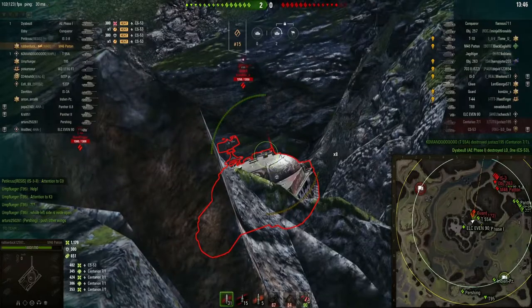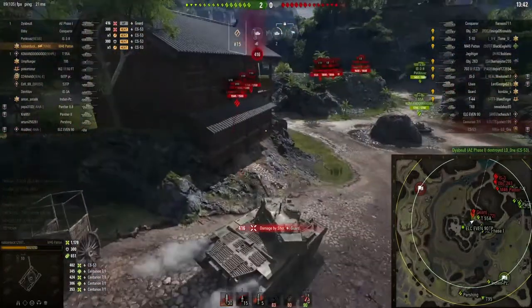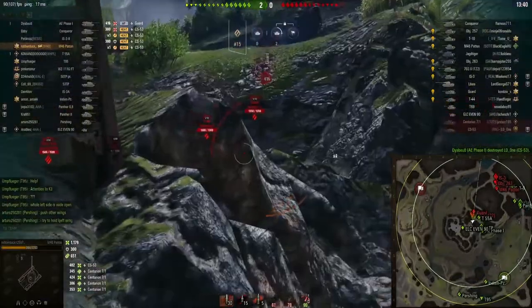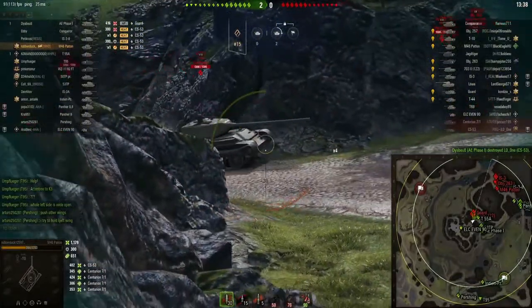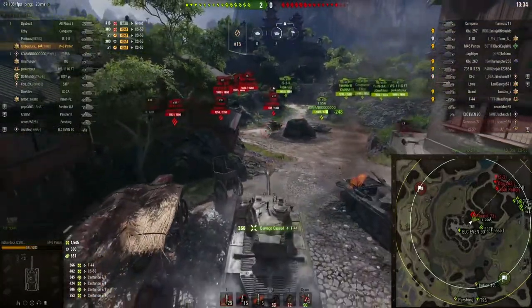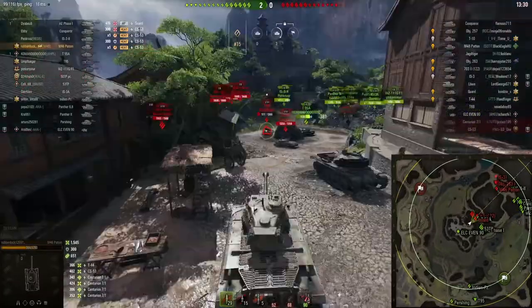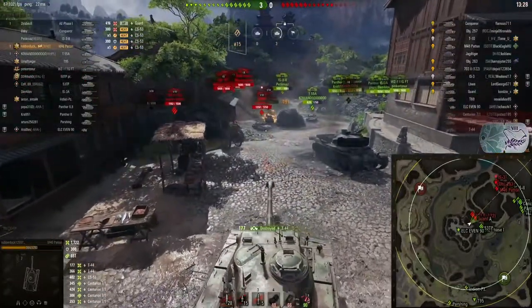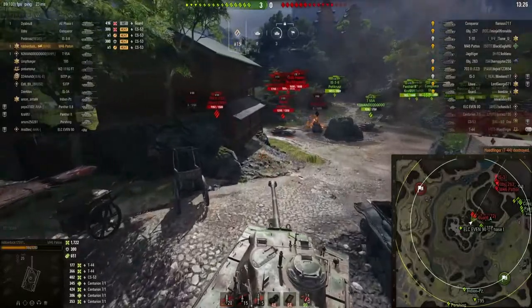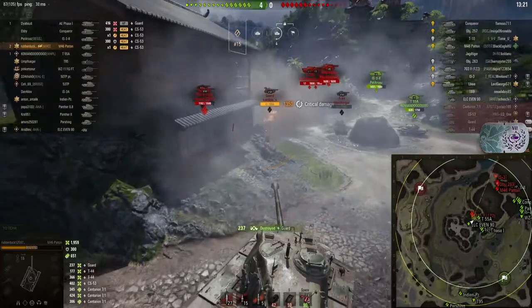That's one thing about the Patton — not a lot of armor, as this STG is about to show, penning right in the cupola there. Nicky didn't manage to put a shot in return — not a very good trade there really. And I don't know what this T-44 was thinking; he's not even looking at Nicky. The STG is having a bit of a brain fart as well.